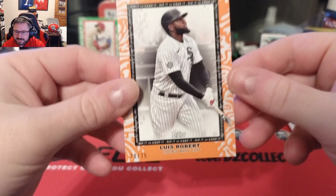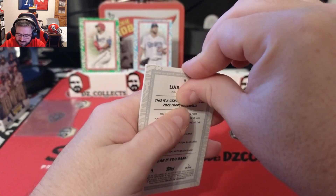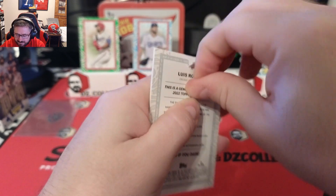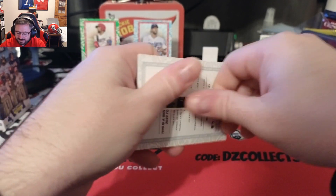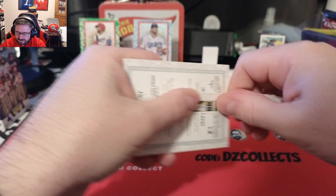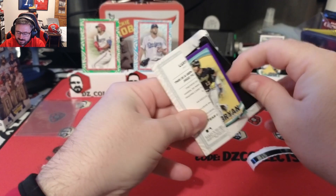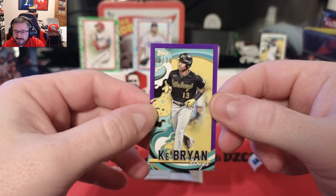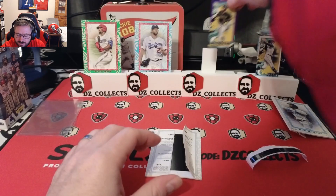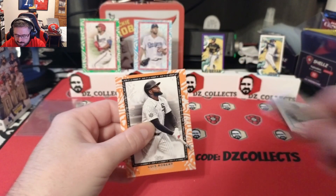All right, you want to say any final words, Ashley, before we rip Louise? All right, Louise — be good to us. I'll try to take care of the front of this card in case you want it. It's not going to be an auto I don't think, but — okay, a Ke'Bryan Hayes to 25, eight of 25. Look at Ke'Bryan Hayes — definitely an upgrade as far as number goes, and the front of the card is still intact.